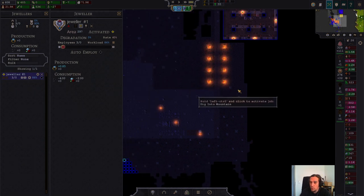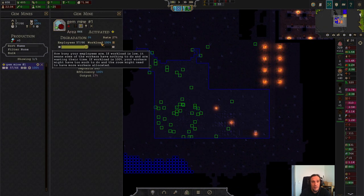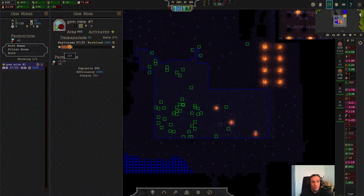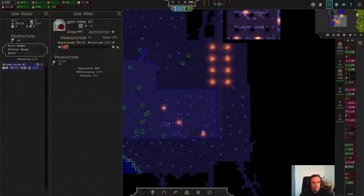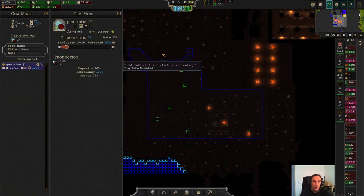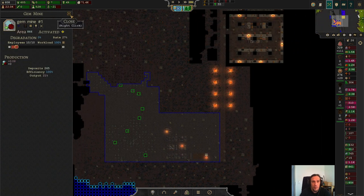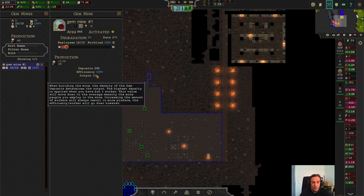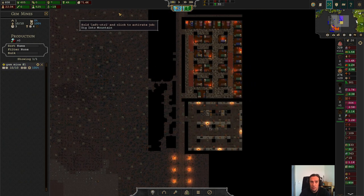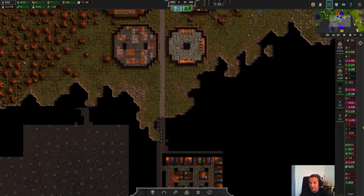No to the jeweler at this point. The gemstone mine is open. Let's let ten people work here. I'm going to amp up the tool usage here as well, because the deposits are crap. This place has an output efficiency of 21 percent — this is really not a good gemstone deposit. But at the end of the day, it is at least a gemstone deposit.